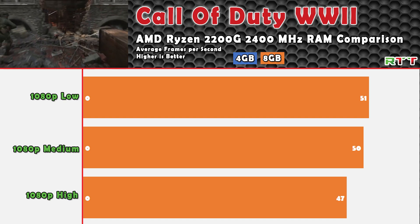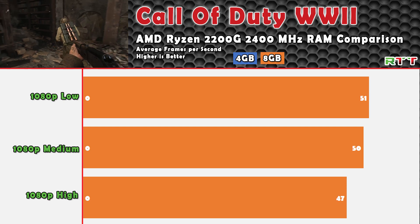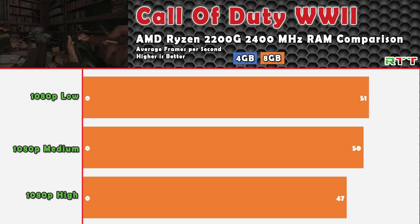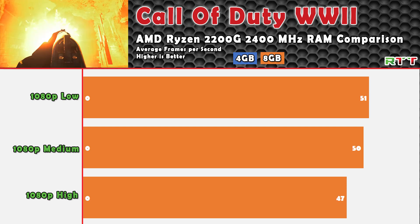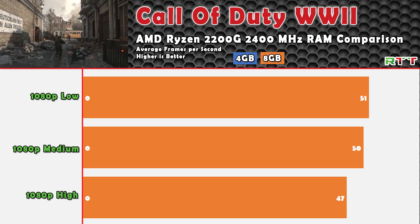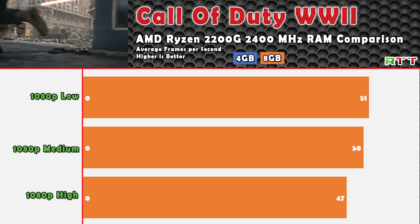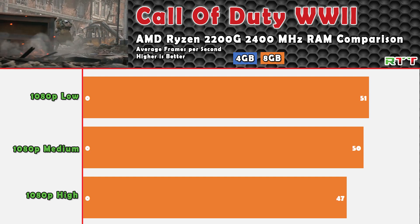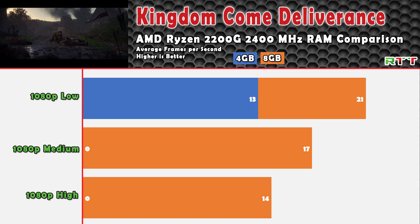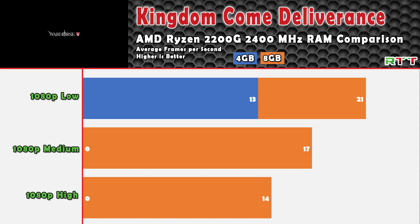With Call of Duty World War 2, this APU can definitely handle it — you just need at least 8GB of DDR4 RAM at 2400MHz. If you've got a 3200MHz or 3000MHz kit, you might even see better numbers than these.